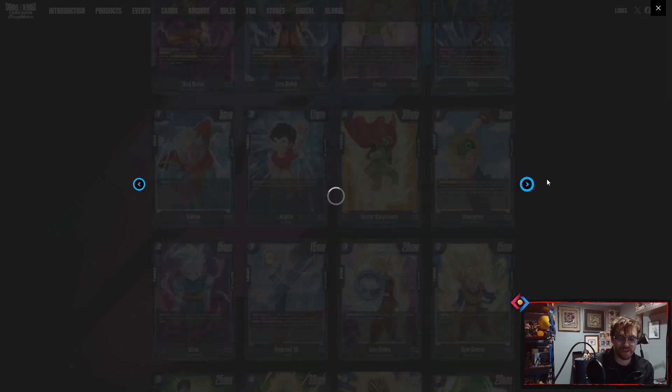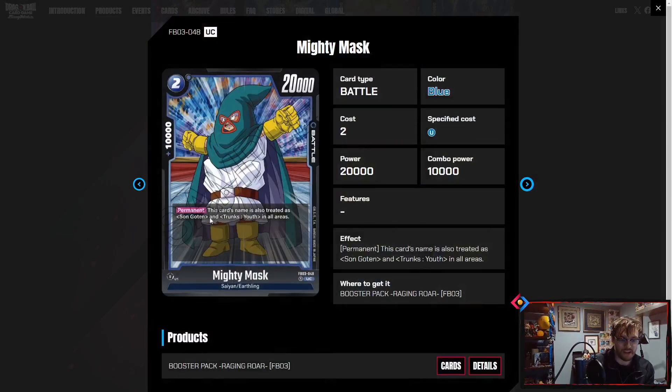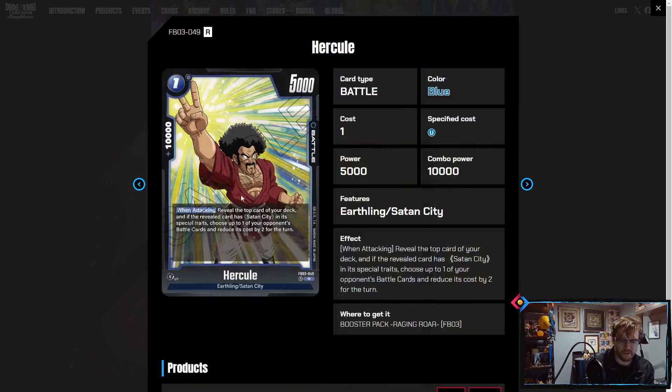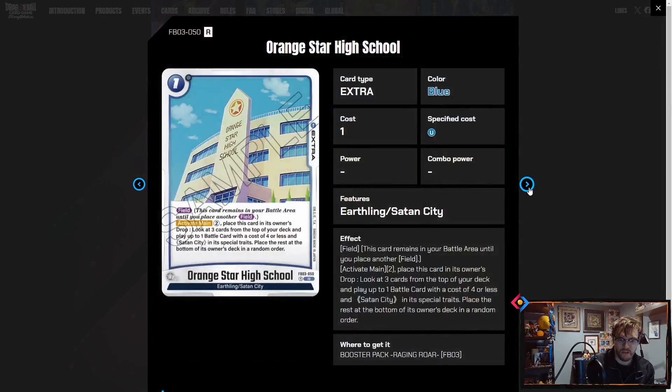Mighty Mask counts as both Son Goten and Trunks — this is probably going to be a huge piece for Gotenks decks because it counts as both targets. The fact that it's a 10K combo is magnificent. One-drop Hercule: reveal the top card of your deck, and if the revealed card has Satan City in its character trait, choose one of your opponent's battle cards and reduce its cost by two. Really good for the Satan City archetype, and it's a 10K.